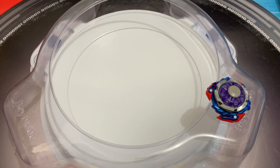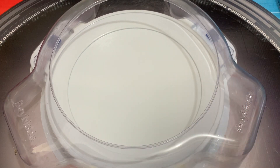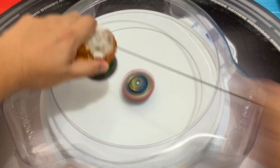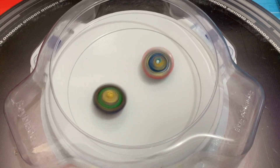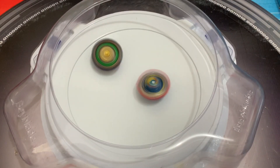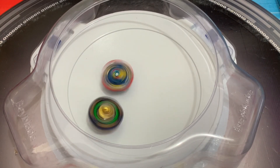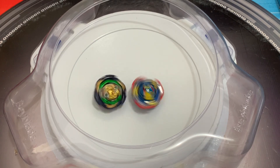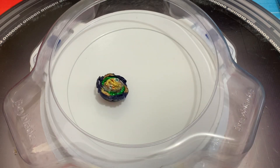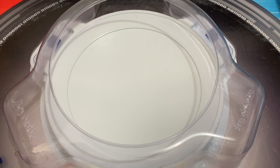Weak launch, then Vanish Opener full power. I think this time it will do an actual spin steal. Which one has a better spin steal agility? I think it was a draw, or the Ultimate Valkyrie actually won that one.